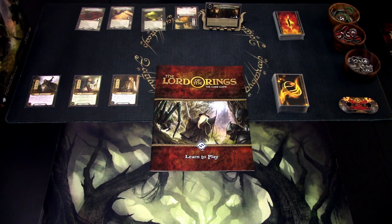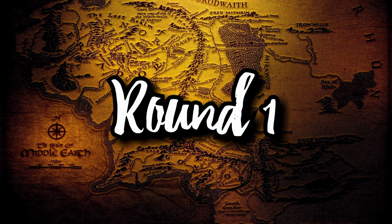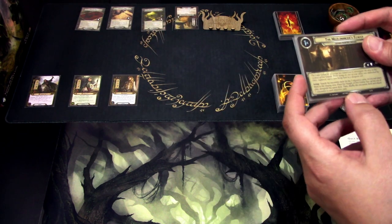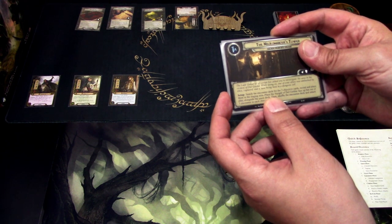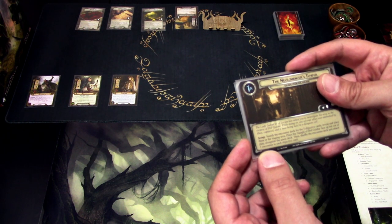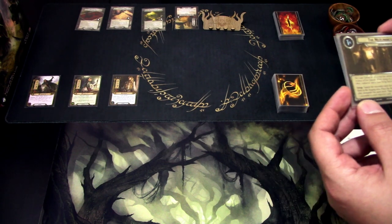Without further ado, let's get started. We are nearly ready to begin the onslaught of this scenario. This is a really hard scenario to play true solo. First off, we need to complete the setup: search the encounter deck for the three objective cards, reveal and place them in the staging area, place the Nazgul of Dol Guldur face up but out of play — it is here face down, so I am not having it in play yet.